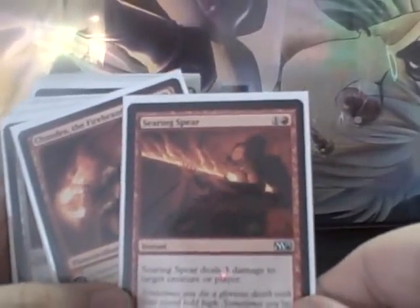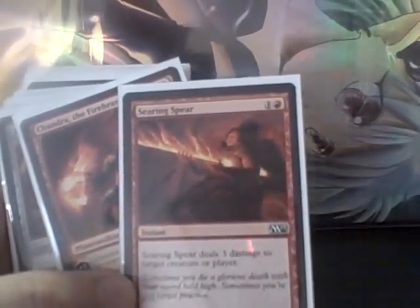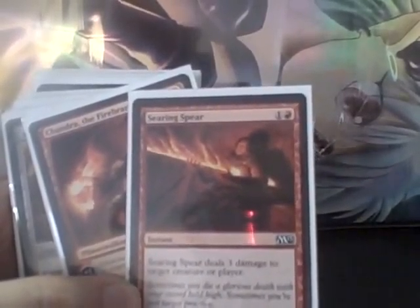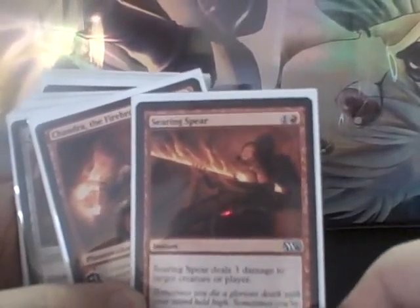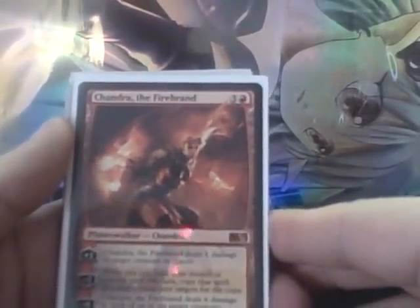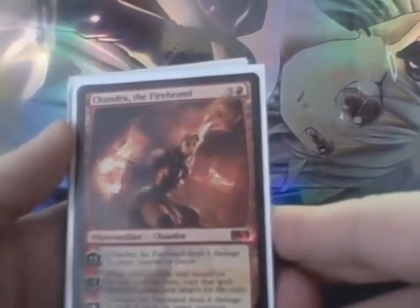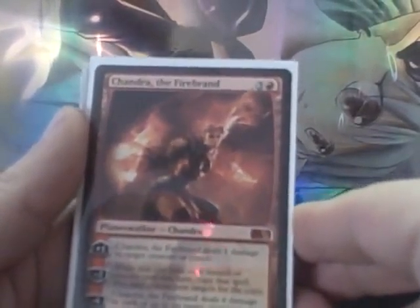The format does not have a lot of instant removal. So Searing Spear, which is really your new Incinerate, is just a wonderful removal common. It served me very well in some of the games. And then one of the bombs, really powerful cards in limited here, was Chandra Firebrand. Chandra's plus one ability to deal one damage to target creature or player is just incredible.